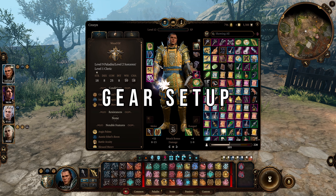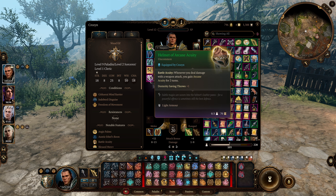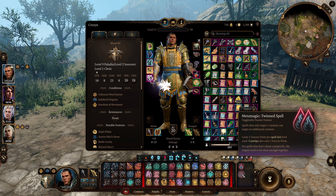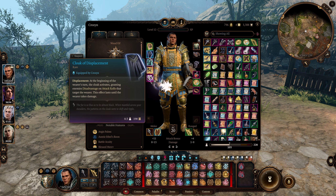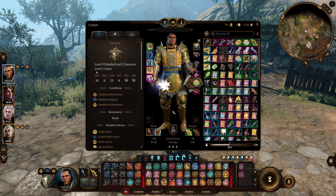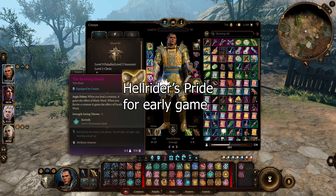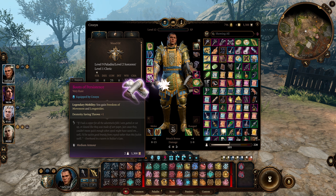Next up is our gear setup. The most important item is the helmet of arcane acuity — every time we attack with our weapon we gain arcane acuity stacks, which means we have a better success rate of getting compelled duel or command to work on enemies. Combined with metamagic, you can get some really powerful results. We're going with the cloak of displacement so enemies have disadvantage on attack rolls targeting you — this works really well when you don't have an enormously high armor class. We're going with adamantine splint armor so attackers can't land critical hits, and the reviving hands so we get a blade ward effect every time we are healed. We're also going with boots of persistence for freedom of movement and the dexterity saving throw.